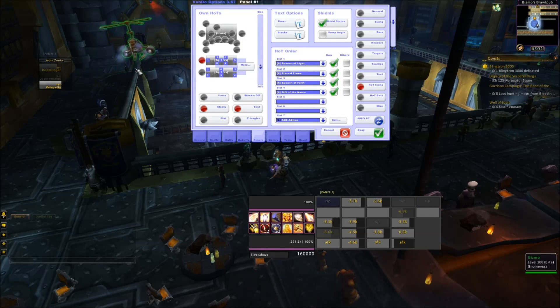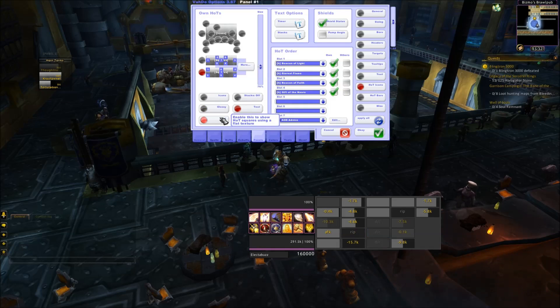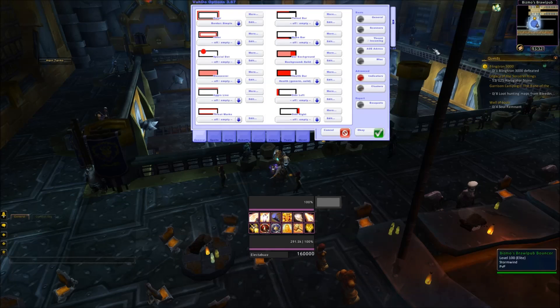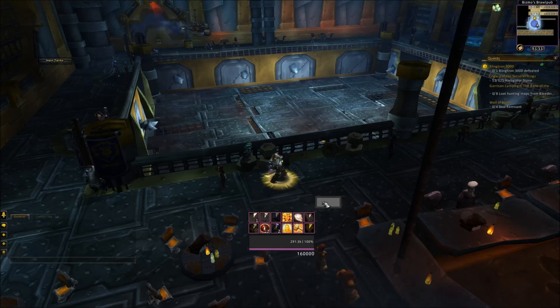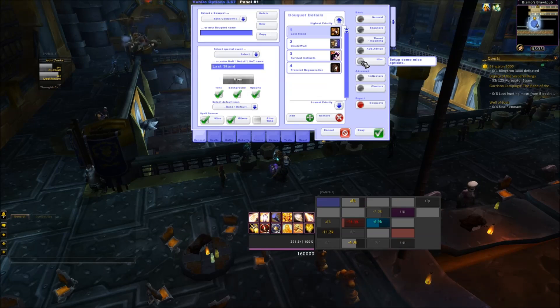HoT icons — this is where the bouquets come in. Let's put this here with a flat texture and text. As you can see, this says Beacon of Light. Slot one is the top left corner — if I've got Beacon of Light on them, it'll show me a flat texture icon there. If I put my other beacon, it'll go down here. So we've got three different slots: one for Beacon of Faith, one for Beacon of Light. However, I can never have both on the same target, so we're going to make a bouquet.